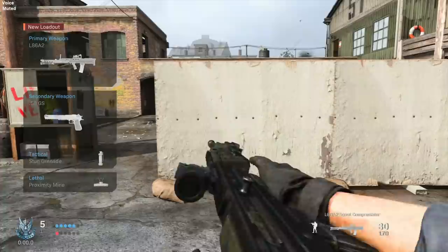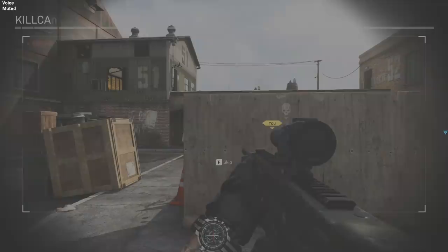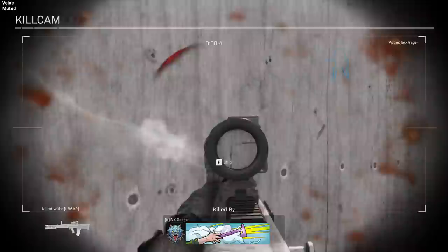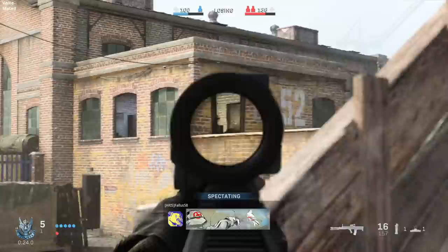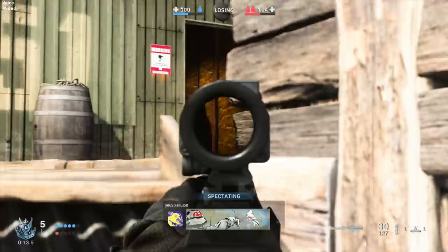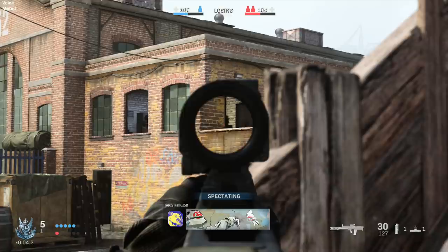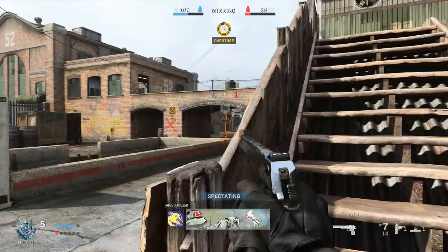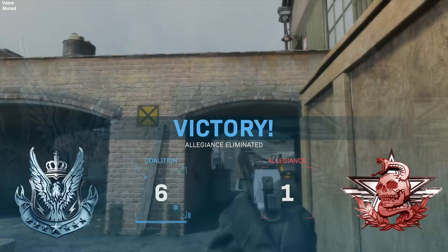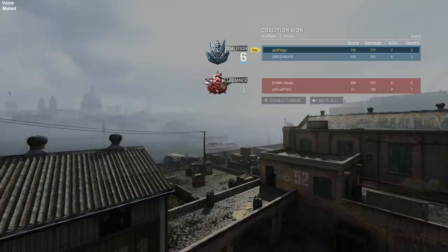Match point - it's going to flip us around. L86A2, looks like it's got an ACOG on it. He's done me there - he must have been low. That could have been a headshot. He's going to get flanked. He's in there - it's not a bad spot, he just has a bit of patience. The flag is going to be active. 1v1 - it's Phallus. Oh my god, Phallus! I don't know if you'll ever see this video, but that's just a legendary player right there - absolutely getting it done. Well played.